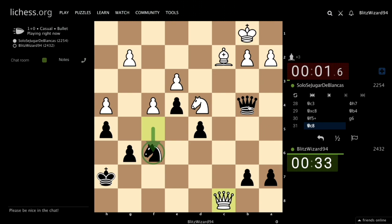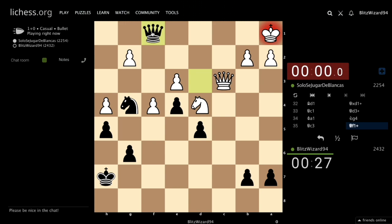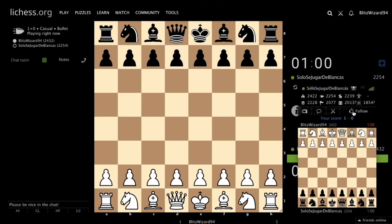Queen c8, queen c8 — what about queen e1? Knight g4, queen c3, queen f1 check — I want to give, but c5.